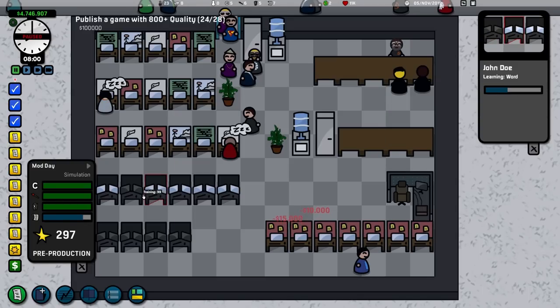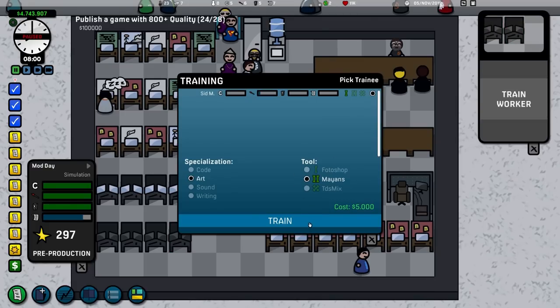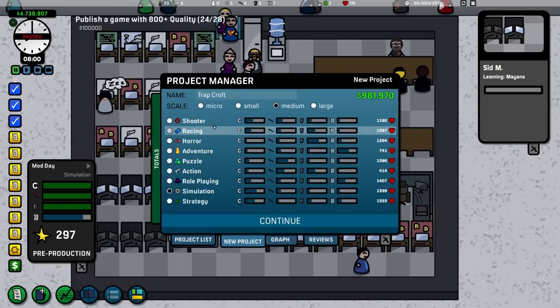It's like, I have all this money, why can't I just hire more people? But we're going to get into that in more than a second. So firstly, how does this fare up as a PC application?